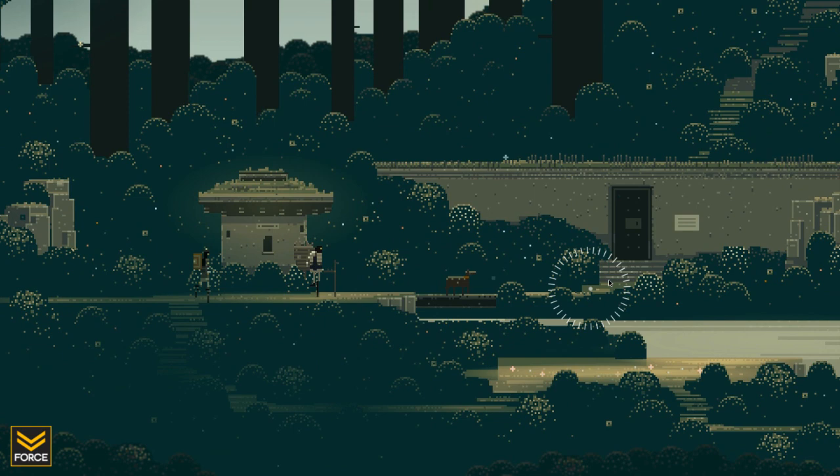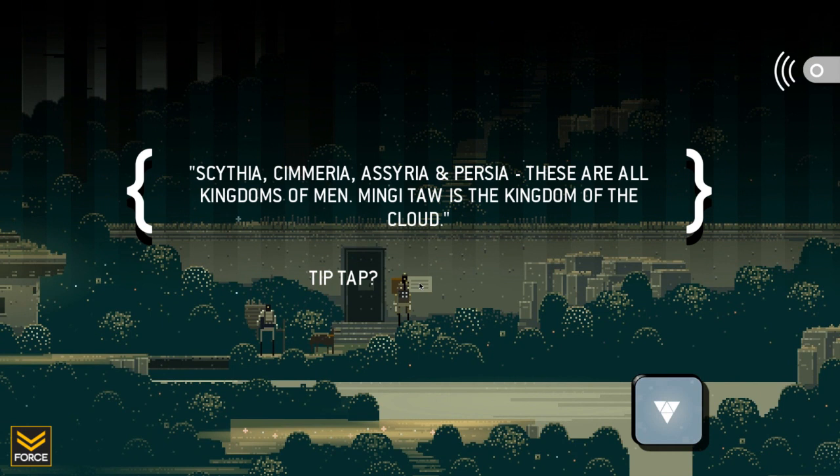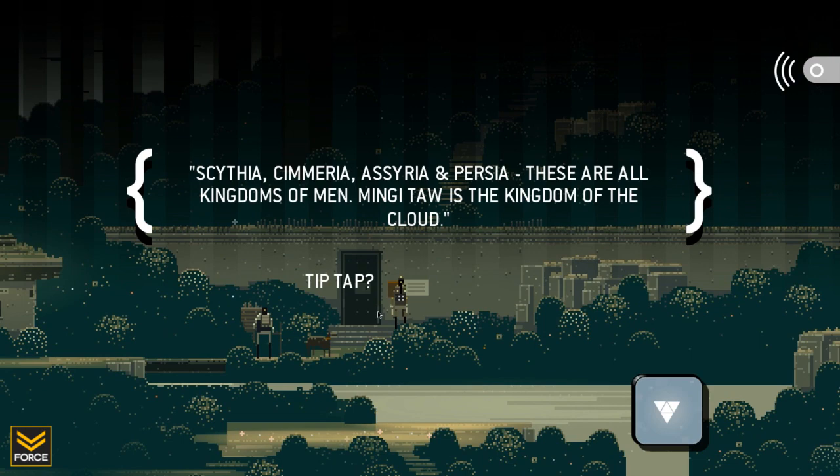Let's go, Logfella. Let's continue along our adventure, shall we? If you click on anything of interest, you will be informed. Let's see what the sign says here. Scythia, Samara, Assyria, and Persia — these are all kingdoms of men. Minjita is the kingdom of the cloud.